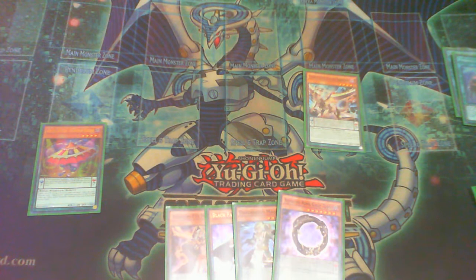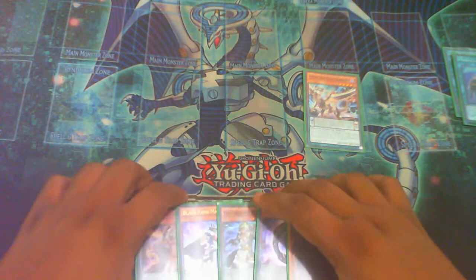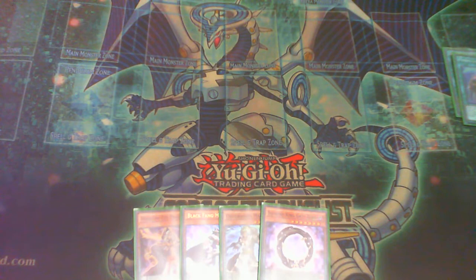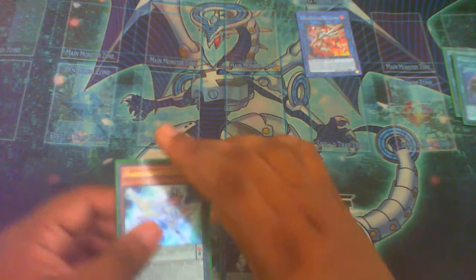Then you're going to use Cerberus to destroy itself and add Jackal King. From there, activate your Jackal King, destroy itself, and special summon Cerberus. Link summon into your Electra Might, and we're going to use the effect to put Harmonizing in the face-up Extra Deck.